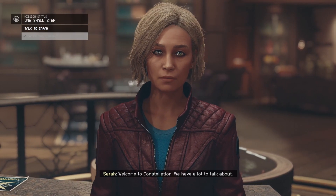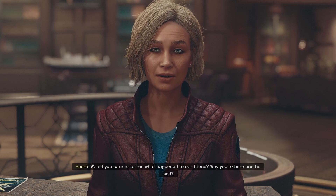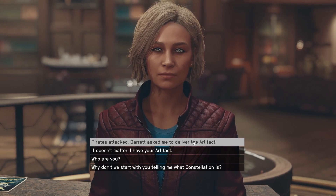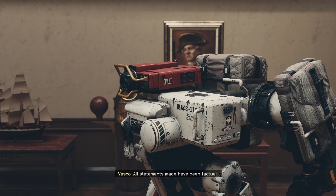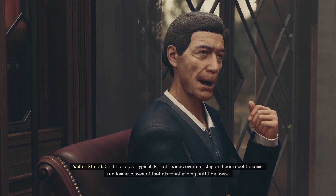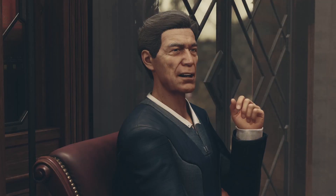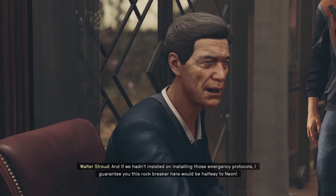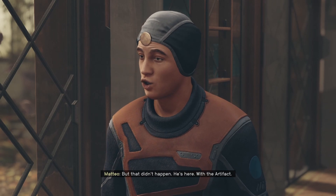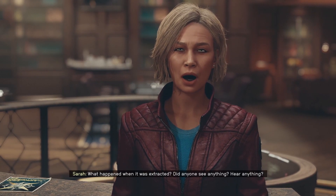Welcome to Constellation - we have a lot to talk about. 'Would you care to tell us what happened to our friend, why you're here and he isn't?' Barrett asked me to deliver it because he had something to do with pirates. 'Vasco, verify.' 'All statements made have been factual.' 'Typical - Derrick hands over our ship and robot to some random employee of that discount mining outfit.' 'But he's here with the artifact.' 'What happened when it was extracted? Did anyone see anything?' Bright lights and music. 'Interesting - similar to Barrett's description, with less embellishment.'